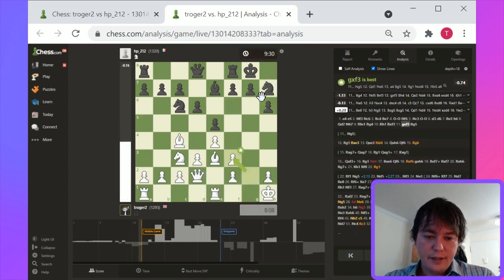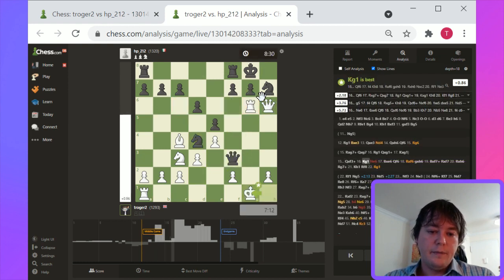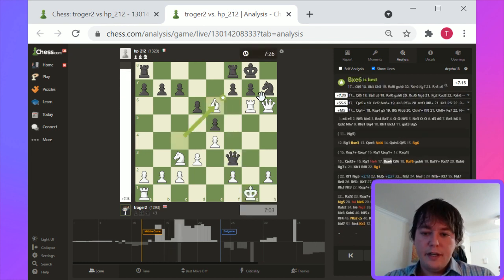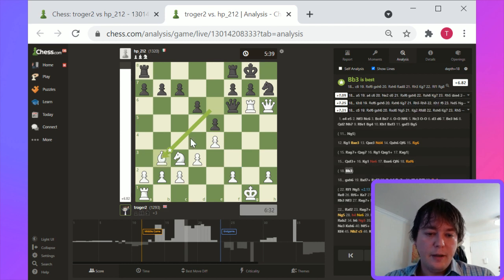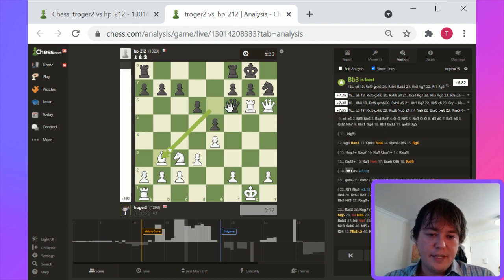This way of opening up the kingside is good. But this was overly ambitious. White is showing a seven-point advantage here. The key move here actually is one that's pretty interesting, which is Bishop to b3, which maintains the pin but doesn't simplify the position. A5 is seen as the best move here.